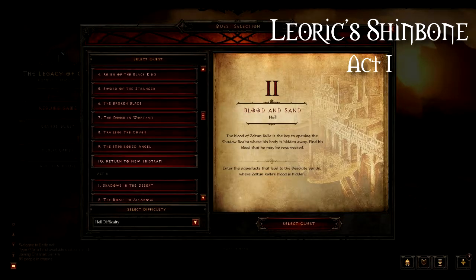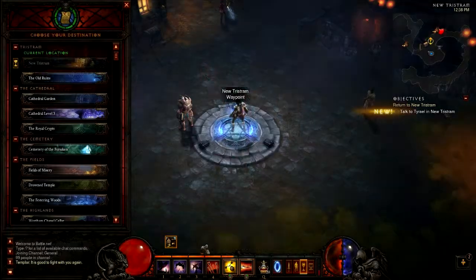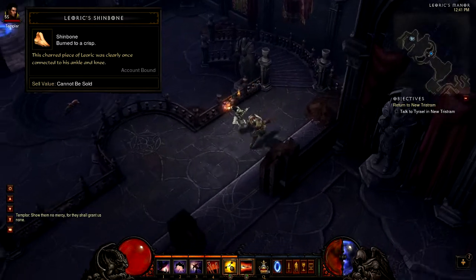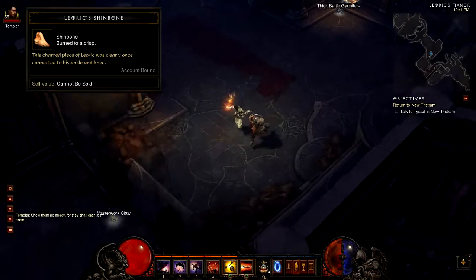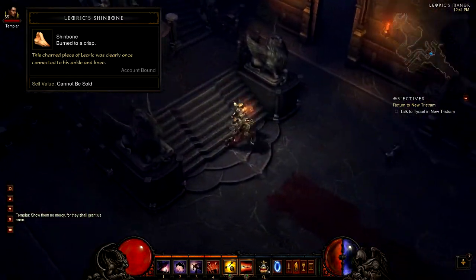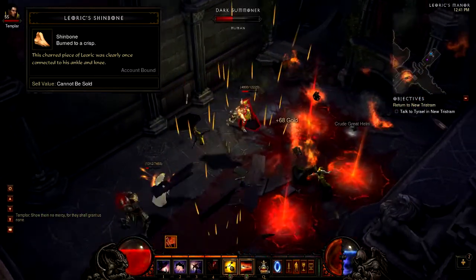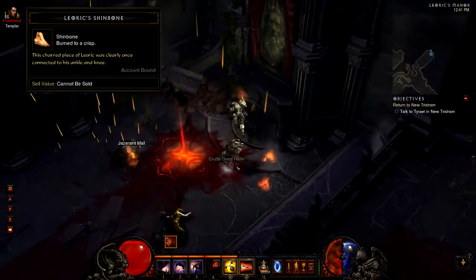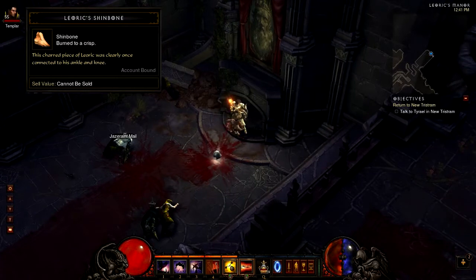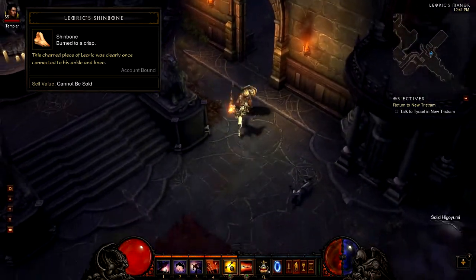For this one, I'm going to go back to Act 1 and grab the last quest, because what you want to do is take the waypoint to just outside Leoric's Manor. You'll go back this way and what you're looking for is the bones. You backtrack, fight a bunch of people, and get into this room. It will be in the fireplace. It may take a few tries, but this is generally where it will be — you select it and it pops out. That's probably the easiest one.